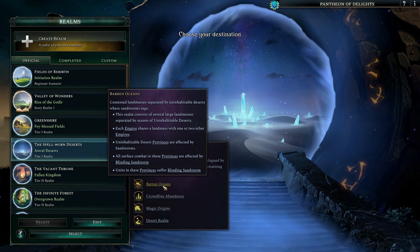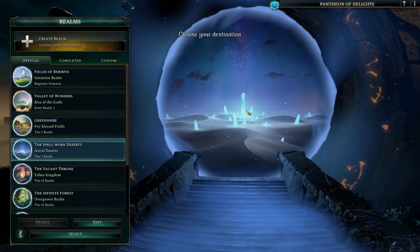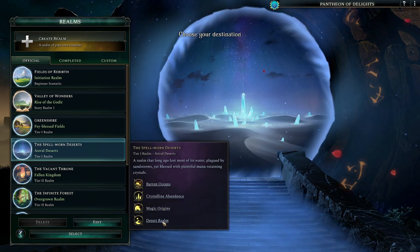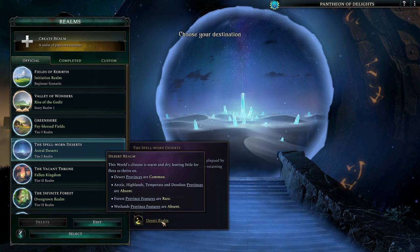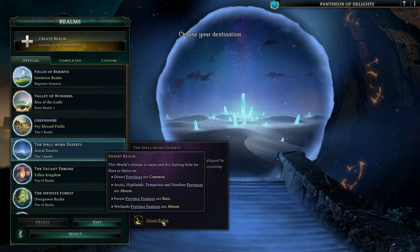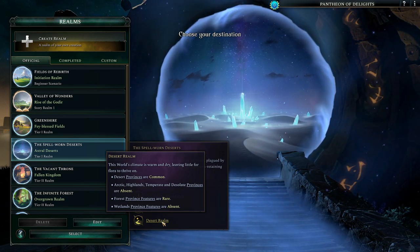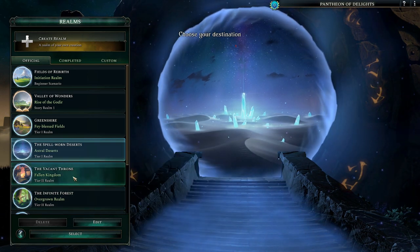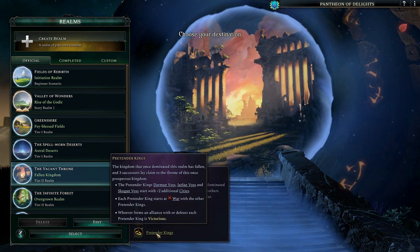Uninhabitable desert provinces blasted by sandstorms, but lots of mana crystals. Magical origins, so magical creatures are more common. Wetlands are flat-out absent, forest provinces are rare. Arctic, highland, temperate, and desolate provinces are absent. Desert provinces, as you might expect, are common. And the vacant throne - so you can have a map where a bunch of pretender kings are fighting.